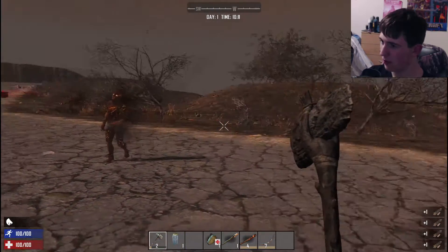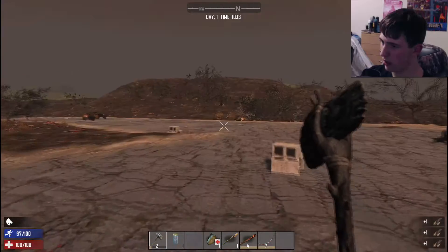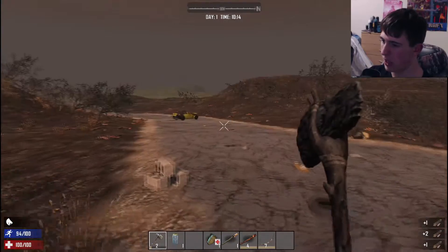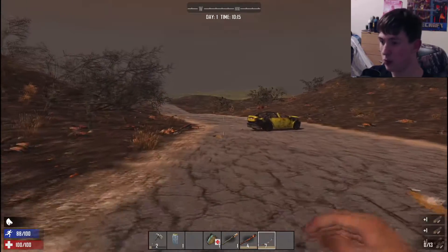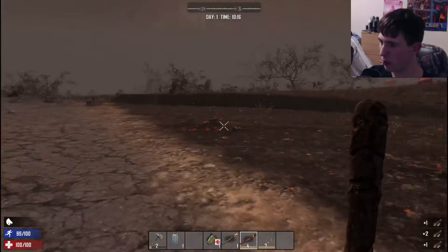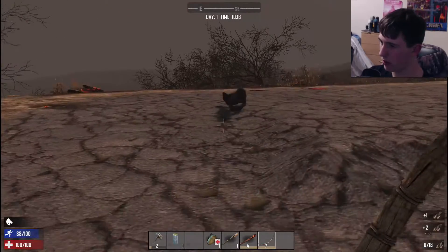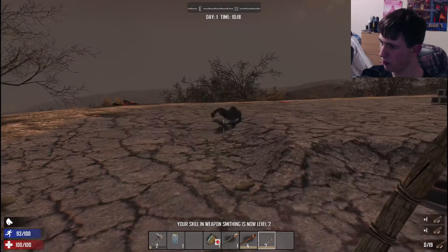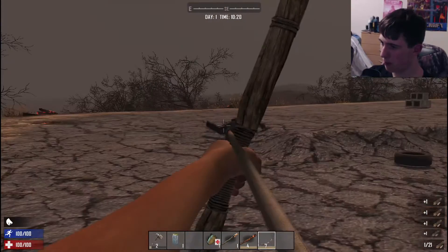There's a zombie over there — hopefully he doesn't see me. He did! Zombies are set to the max spawn rate by the way, so if it gets a bit of a clusterfuck, that's why. I'm not gonna use the bow right now because that'd be pretty stupid. Rookie move — pressed the wrong button. X is not reload in this game unfortunately.